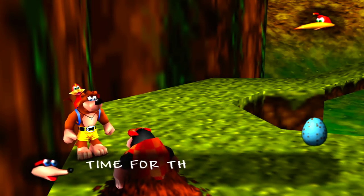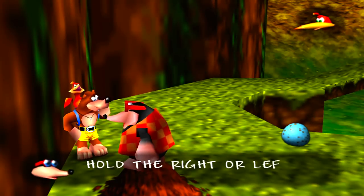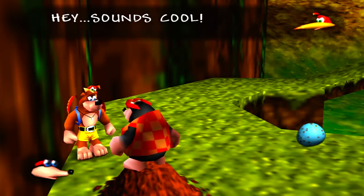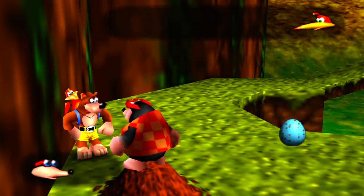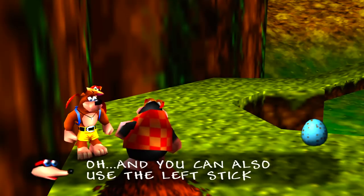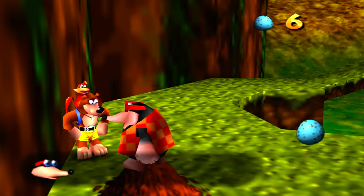Let's go ahead and talk to Bottles. Time for the buzzard to learn the ancient ways of the egg. I'm listening, Beetle Breath! Hold the right or left trigger, then press Y to shoot an egg out of your mouth. Press B instead and you can shoot them out from behind! Sheesh, sounds painful! Bird Brain can carry up to 100 eggs in her backpack. You can also use the left stick to aim while crouching. Here's 50 eggs to practice with.